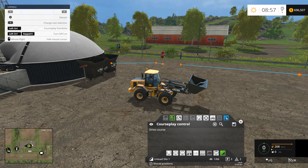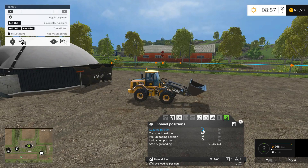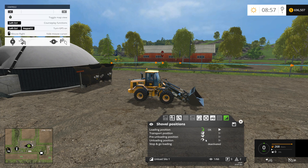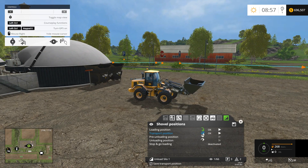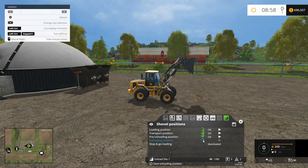Now we've got one more thing we need to do. Come over to the Shovel Positions tab — we need to set the shovel positions for this piece of equipment. The loading position is the position you want the bucket in to fill it with silage, so about right there — set that position. Transport is the position the bucket will be in when you're driving with it, so about right there — set that one. Pre-unloading position is where it needs to be right before it dumps into the hoppers. Then unloading position is what it will look like when it's actually dumping into the hoppers — set that position.